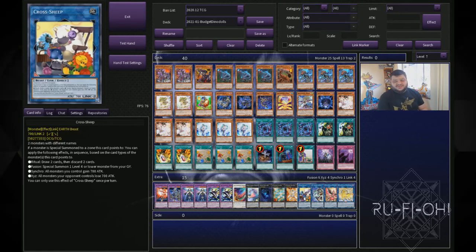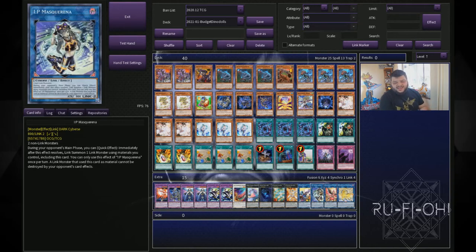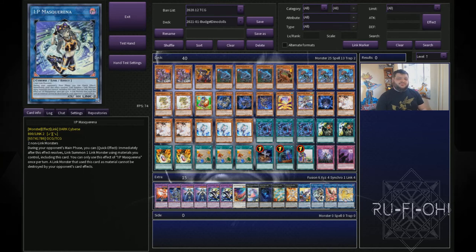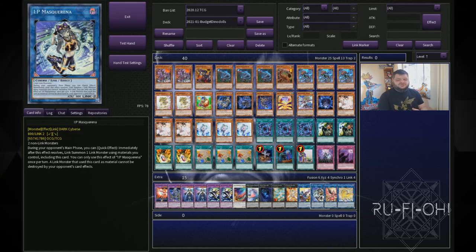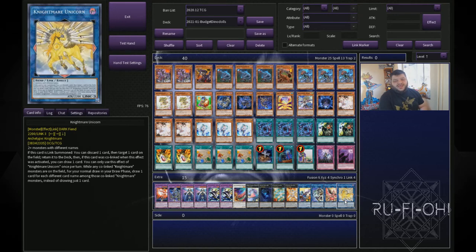Moving on to our link monsters — we don't make a lot of link plays in here. We have Cross Sheep because any deck that abuses fusions should use Cross Sheep for additional advantage. A single copy of IP Masquerade — don't just make it and pass unless you're an idiot like me, but it gives you the ability to interrupt your opponent during their turn. And two utility cards often used with IP Masquerade: Knightmare Phoenix for back row removal and Knightmare Unicorn for spinning cards on the opponent's field.